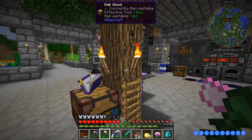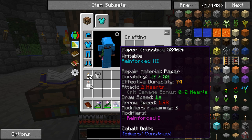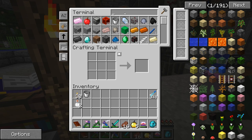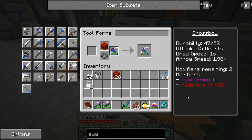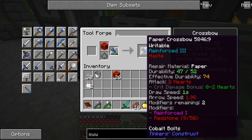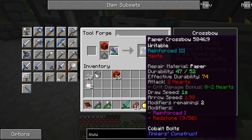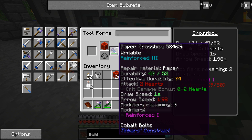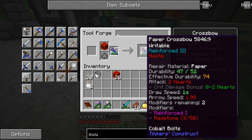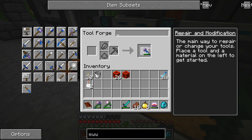There are still some modifiers I could add to the crossbow but currently I don't have any modifiers added. I'm not sure what increases the range — that's something I'd like to increase. Let's see what redstone does to this bow. It shows draw speed and arrow speed... the arrow speed stays the same, everything stays the same, effective durability... I'm really not even seeing what the difference is. It says it gives it haste — I'm assuming that loads it faster.